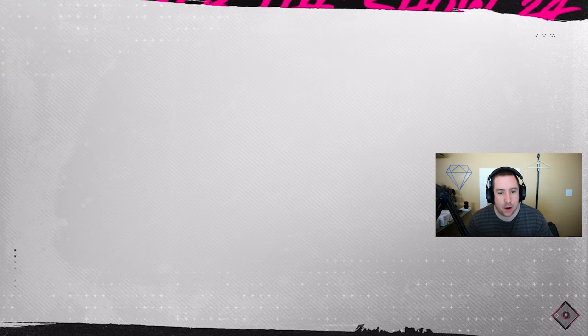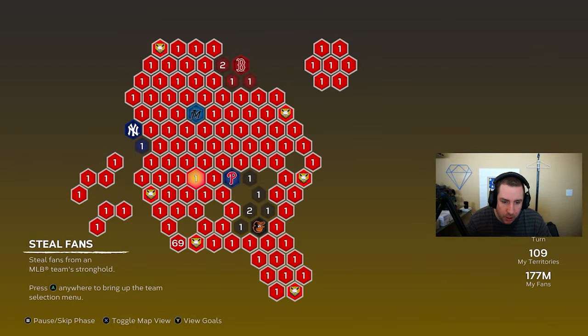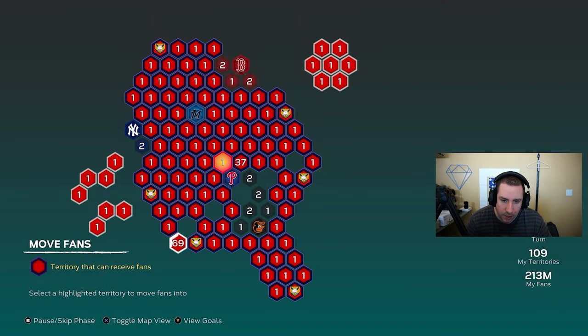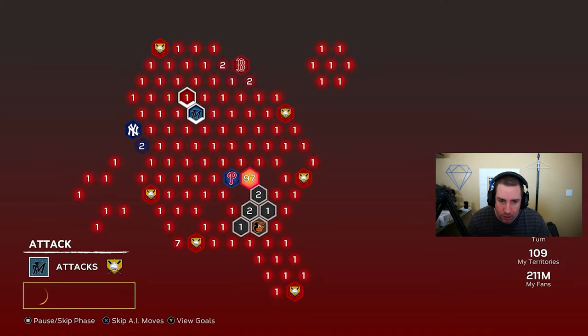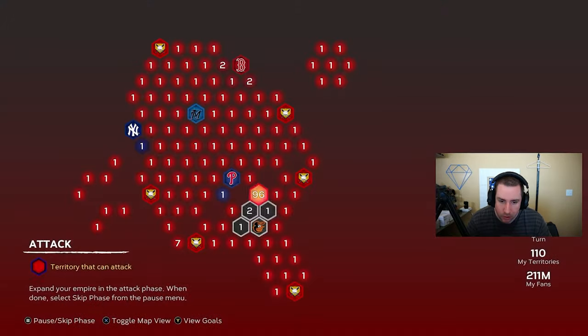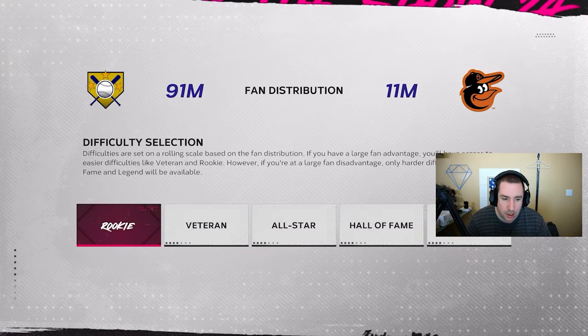We beat the Atlanta Braves and we're moving on. We'll get the last territory next to the Braves and then head to Baltimore. We'll reinforce up here and move our fans — 69 fans coming over, with some left over. Now we have 99 fans max in this territory, which should make this pretty easy. We're going to head down to the Baltimore Orioles and attack them. I hate playing in this stadium though — we've got to avoid left field at all costs because that field is terrible. Let's see if we can get the W against the Orioles.